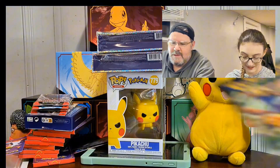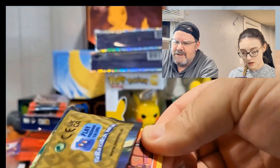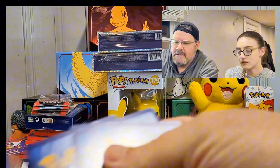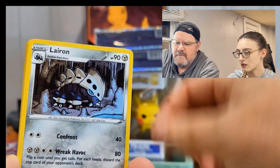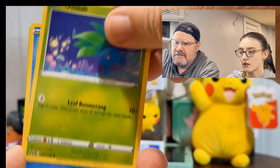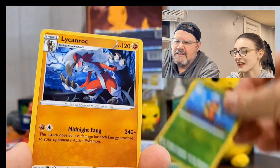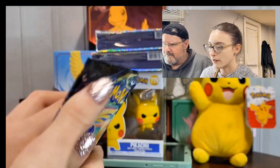Nice. Second pack — I feel kind of good now; I'm ahead of Kiwi, normally she's kicking my butt. All right, here we go — that's for you guys. We're gonna start with some leaf energy, Lost Vacuum, Froslass, Marvesta, Oddish, steel energy, Potion, Yungoos, a reverse Kricketot, and a Lycanroc non-hollow.